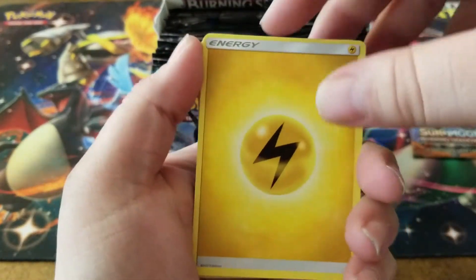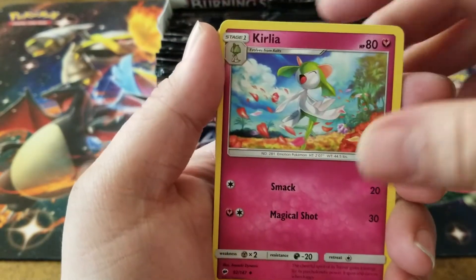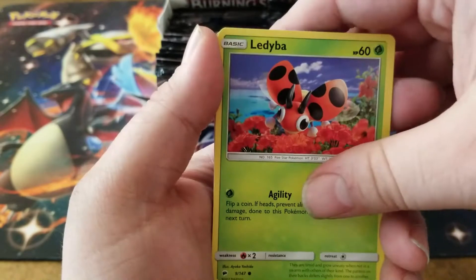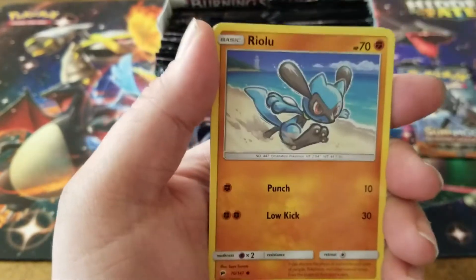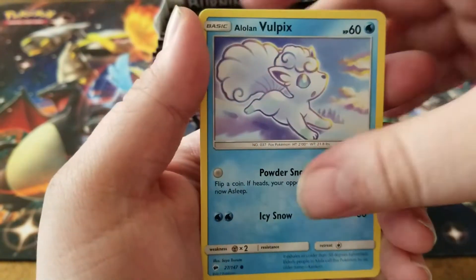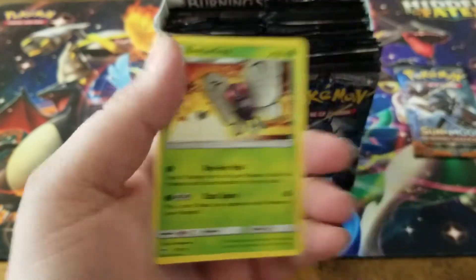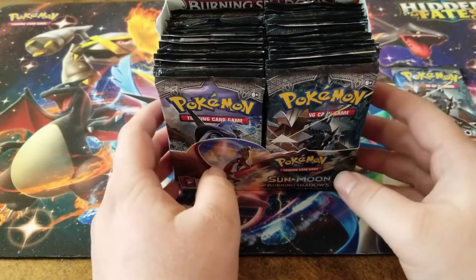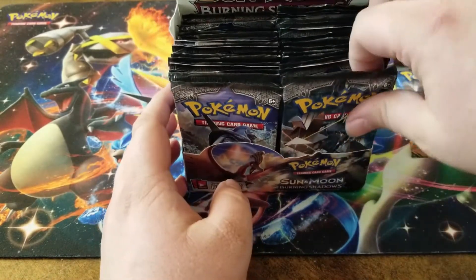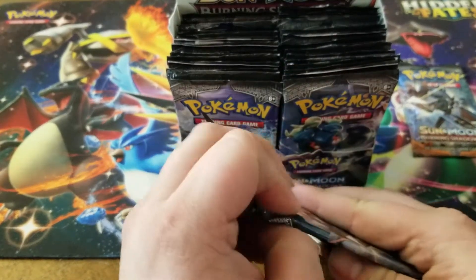Got a lightning energy, lunatone, Olivia, Kirelia, Ledyba, a Drowzee, Grimer, Ralts, Meowth Alola, Vulpix, a Po-Town reverse holo, and a Butterfree for the rare. Like I was saying, you're pretty much guaranteed at least one hyper rare out of a booster box.